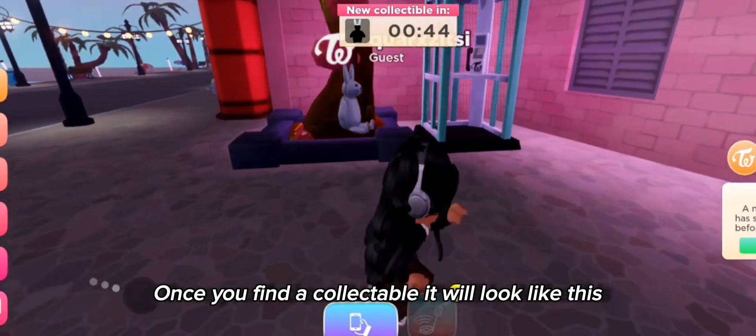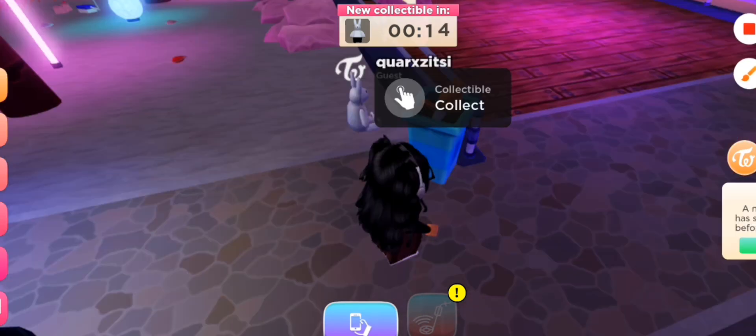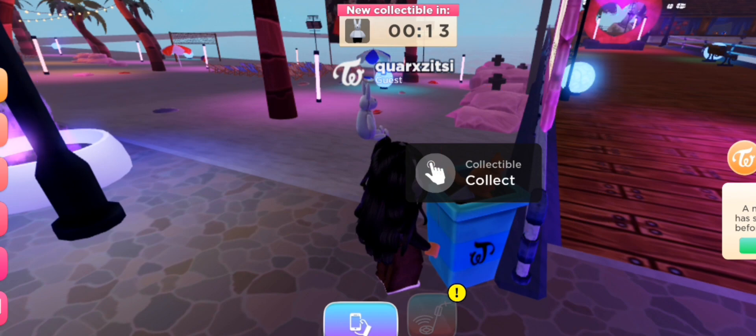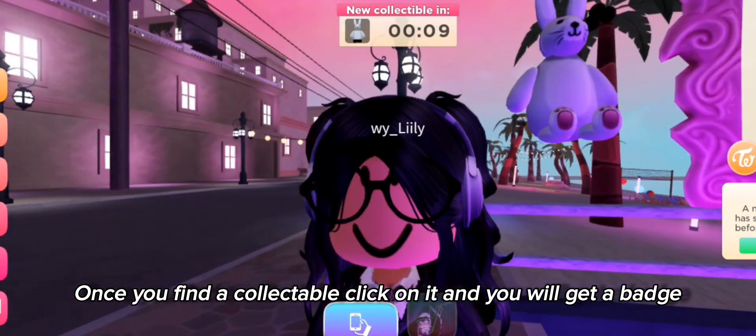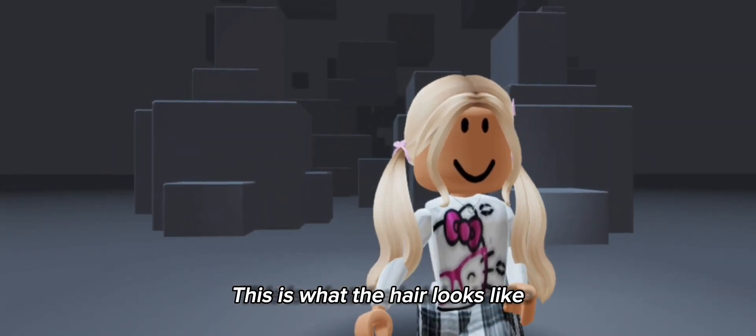Once you find a collectible, it will look like this. Click on it and you will get a badge. This is what the hair looks like.